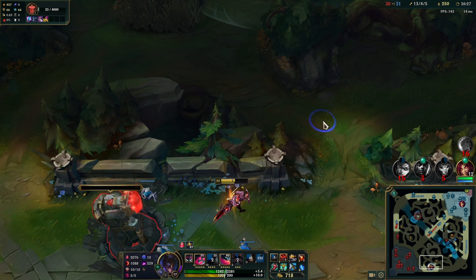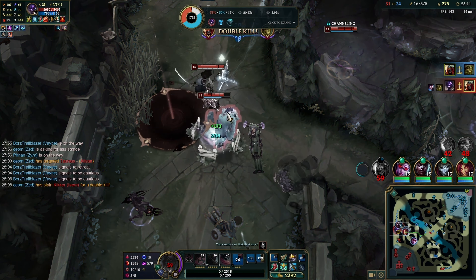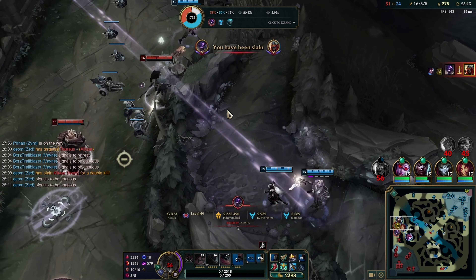I'm thinking I might die, but I want to try and kill Ivone as well — so I W, Q, W, auto, E, ignite, kill him real fast with all the shadows. But I die unfortunately — at least Alistar gets the kill, and my team's going to win this fight.